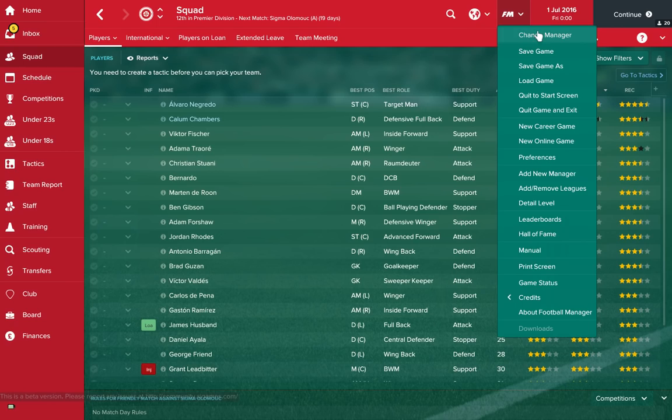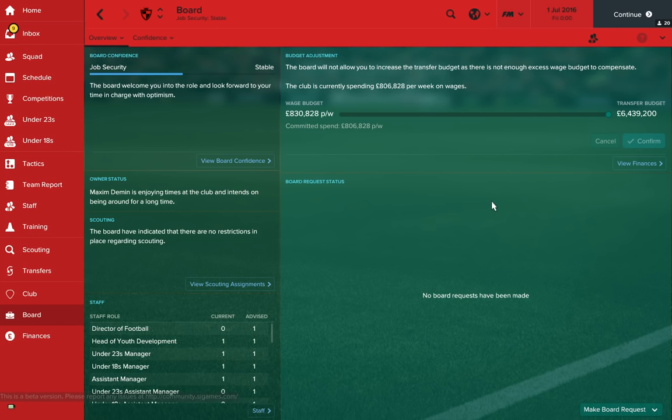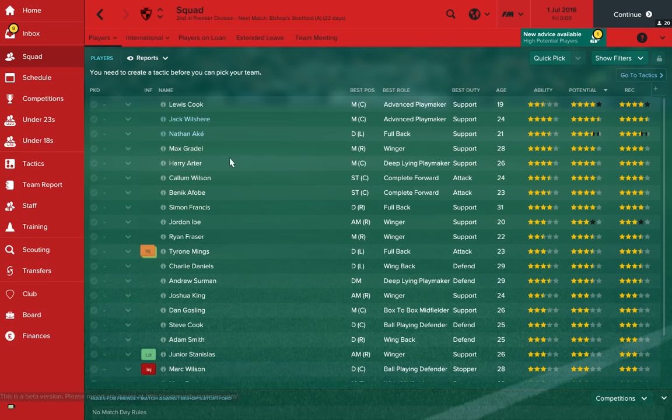Surprise, surprise — it's another little minnow: Bournemouth, doing great things down on the south coast on a shoestring budget. Eddie Howe is a great little manager, and he's managed to bring this team with just such a small budget — 6.4 million. We'll have a little look at his squad. Obviously you've got Jack Wilshere on loan, which is absolutely incredible. Lewis Cook also has great potential as a young English centre midfielder.